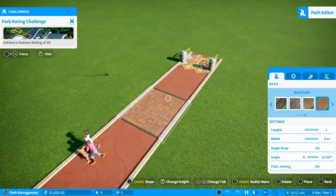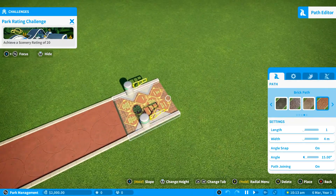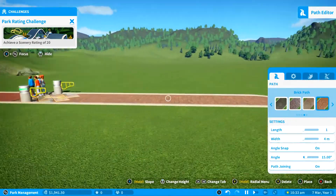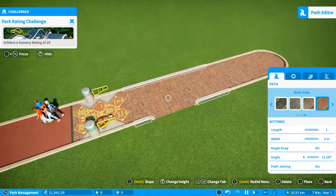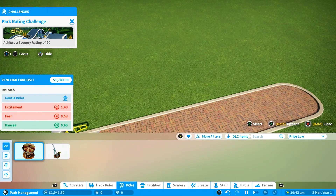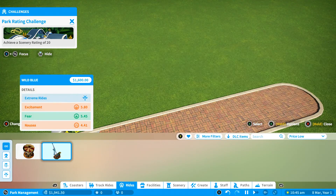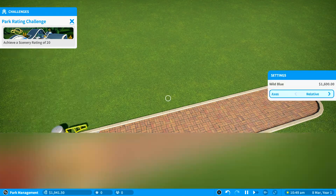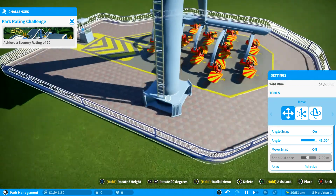Pattern-wise for the path, I'm just going to go with the brick path — it's probably my favourite one. Now the path's done because I want to try and minimise all the money as I possibly can. What we're going to do is add a ride. I think Wild Blue is probably our best opportunity, best chance.